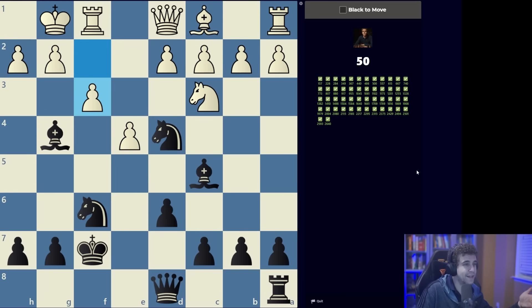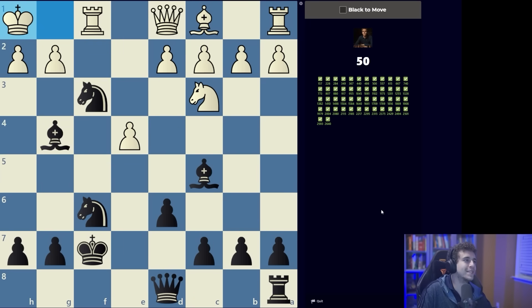There are two candidate discoveries: knight e2 check and the much more tempting knight takes f3 check. Knight e2 check would be promising if you could then play knight g3 check and open up the h-file, getting the queen to h5 efficiently, but you can't do that here — the queen has no direct access to any squares along the h-file. That's why I think we should go knight takes f3 check.